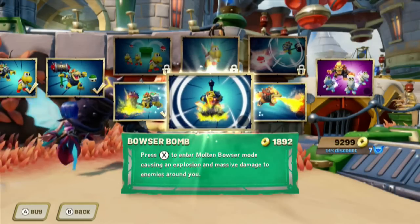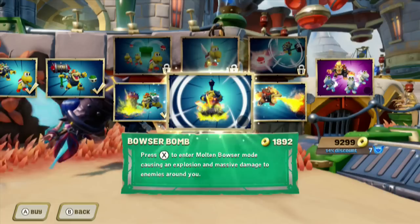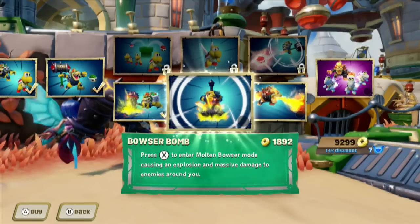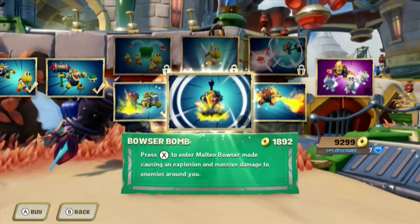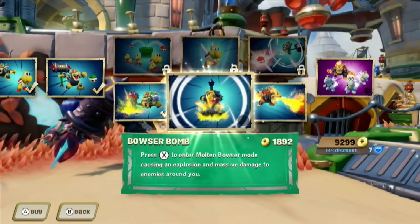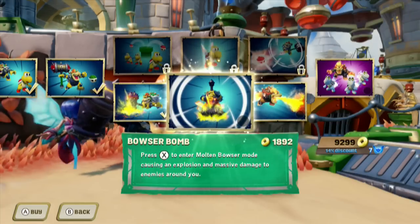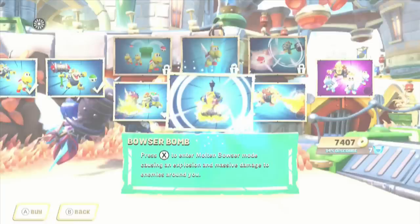Let's come in and get path upgrade number two. It's called the Bowser Bomb — $1,892 with the seven Wing Sapphire discount. Press X to enter Molten Bowser mode, causing an explosion and massive damage to enemies around you. I recall when he entered Molten Bowser there was no damage — I tried to log it and there was nothing, just the swipe and the fire breath. But the animation indicated there should have been, and it looks like now that's going to take place.